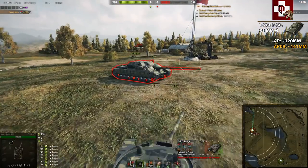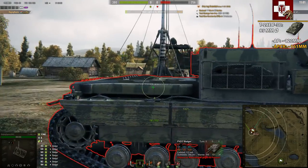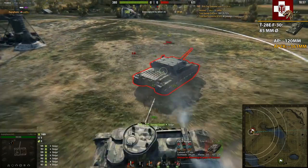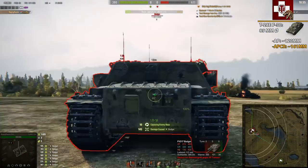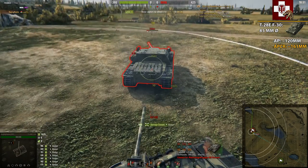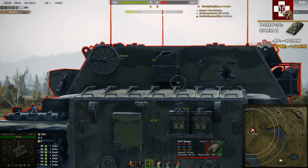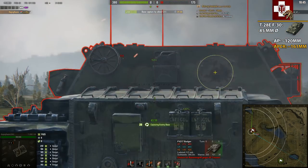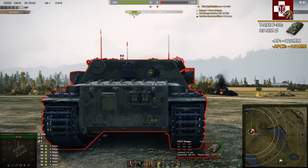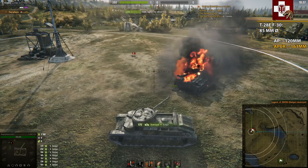Are there any other tricky spots to penetrate him frontally? So far, no. The last thing that is quite easy to penetrate is his back and rear — meaning this tank loves to be shot at by artillery. You can see there is a spot here which is only 12mm of armor — that's auto-penetration.